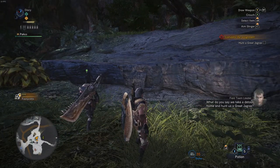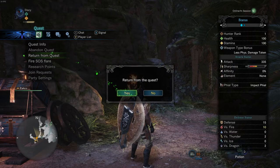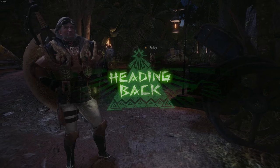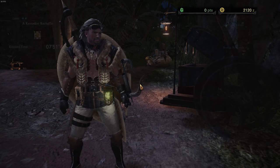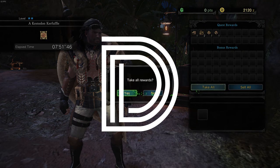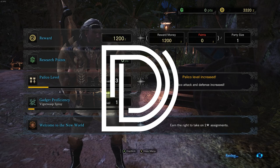If you're not ready you can return to base and take on the Great Jagras quest later. Okay, let's return to base and see. Return from quest, there you go — heading back. Kessadon's cup, bunch of items. Peace.